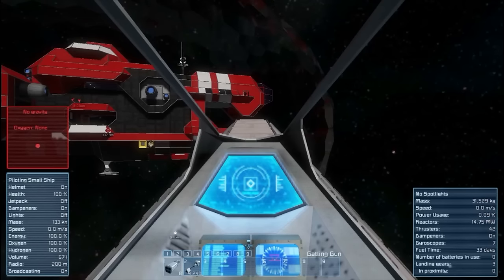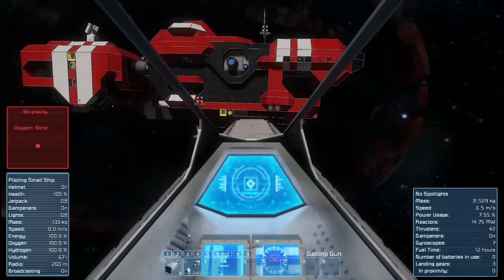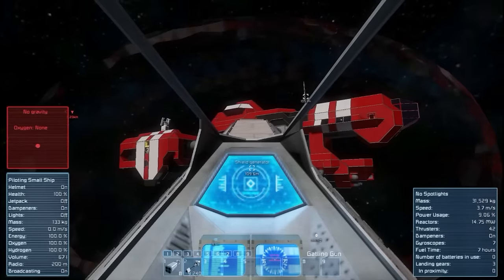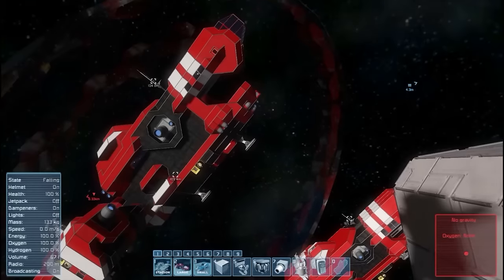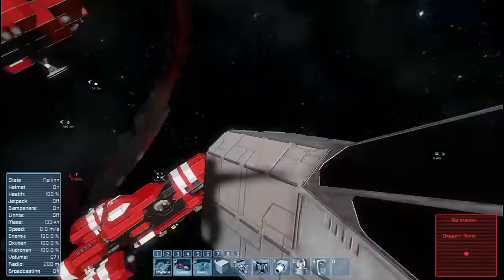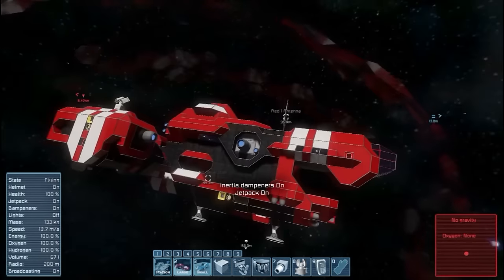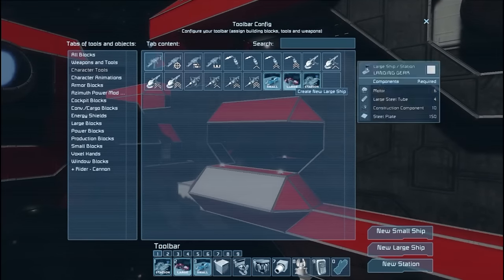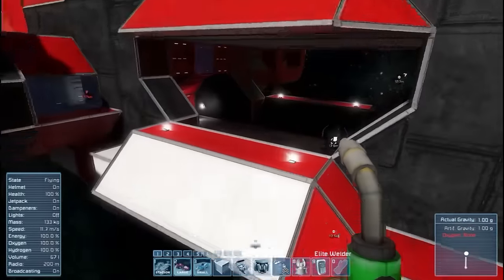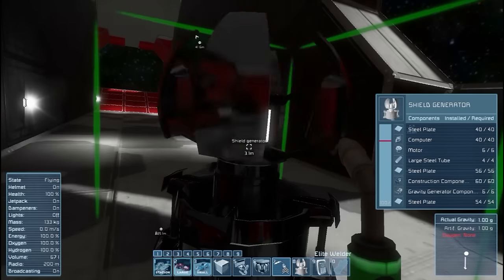Hello all, this is Dee Swank and I am in Space Engineers doing a quick spotlight on the new shield mod. We've got it right in front of me and the classic shield mod is on that red ship down there. Inside we've got our little shield generator — it's animated and it has a lot less items than the other one.